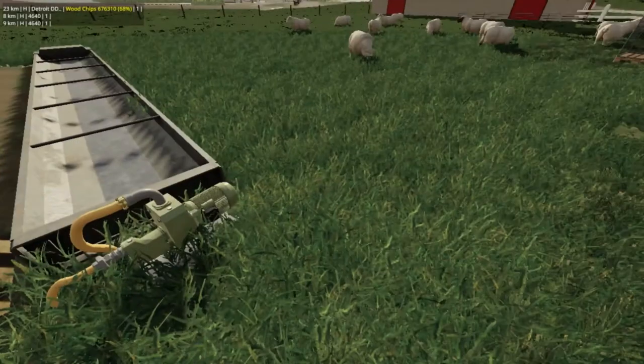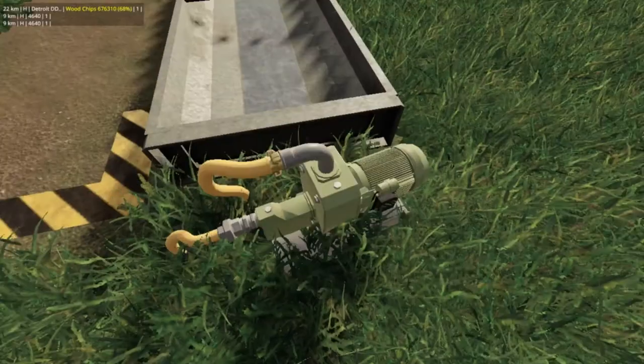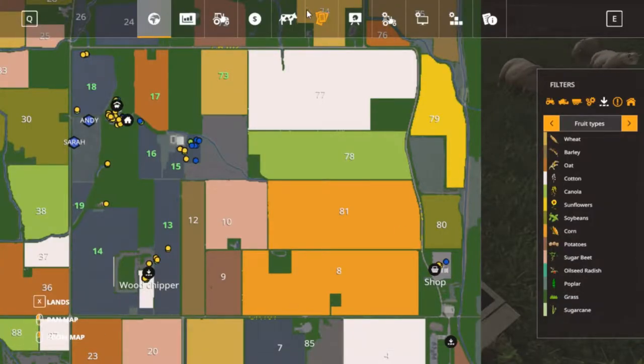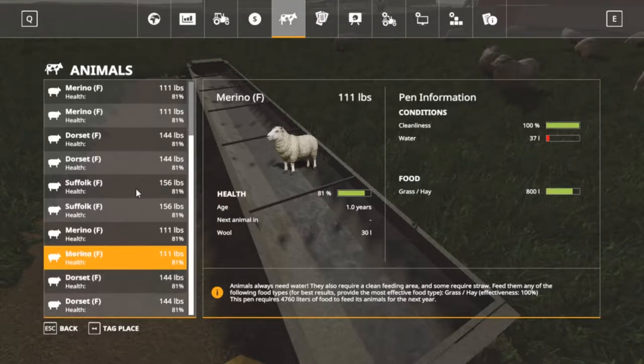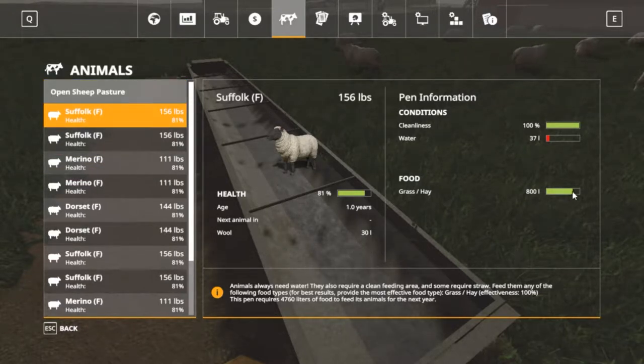I haven't given them water yet. I can't remember how I got this pump, but as you can hear it is pumping water — it's got a little bit of water here. We'll go in the menu to animals and you see we got 37 liters of water. It will stay that as long as that pump's running. I haven't fed them any hay either — that's just what they've been eating off the pasture lot here.